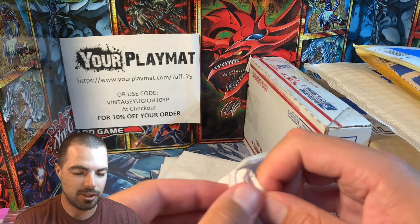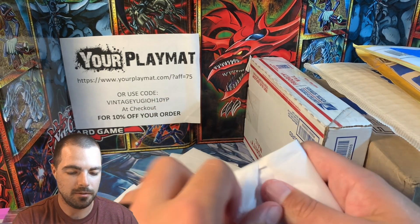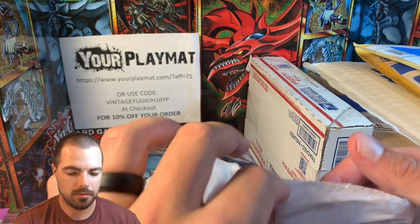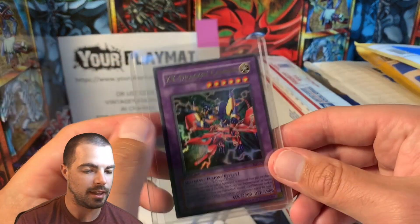A lot of tissue paper — just an unreal amount, really. But good packaging for an XYZ Dragon Cannon. So we're probably going to finish off the Magician's Force set here too, with an XYZ Dragon Cannon. And do we have another cannon? We do not — we have Mystical Knight of Jackal from Pharaonic Guardian.